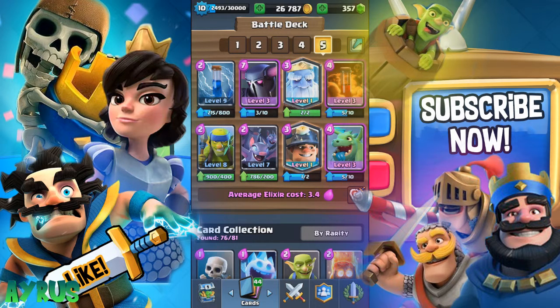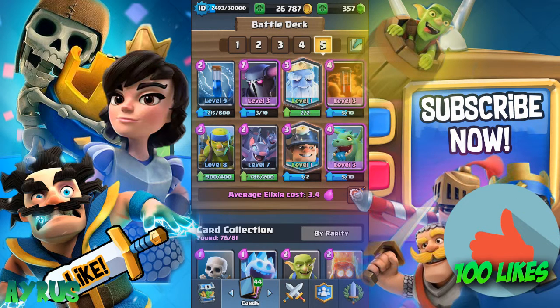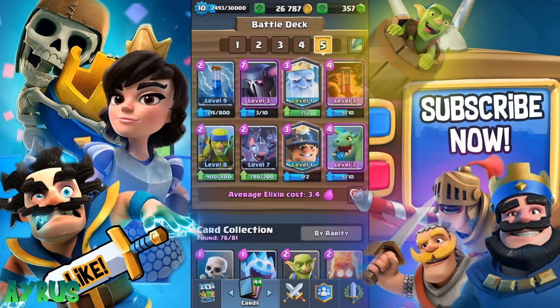We have the Baby Dragon to do area splash, just in case they put in a Minion Horde or Skeleton Army — the PEKKA can't take them all down, so that's why we have the Baby Dragon. The Ghost again will do area splash but for just three elixir, it does so much damage. We also have the Bats and the Spare Goblins for distraction.